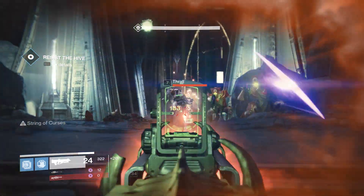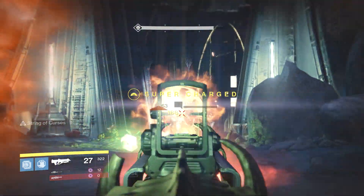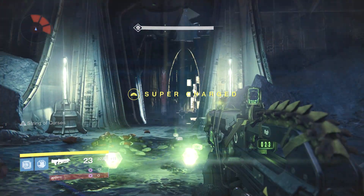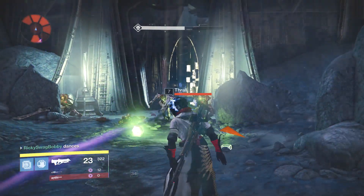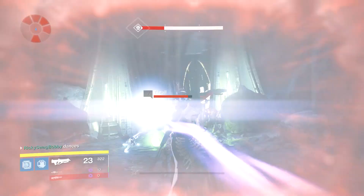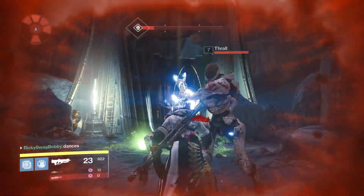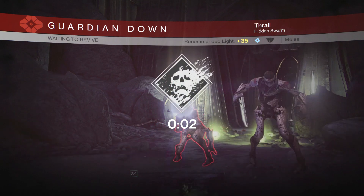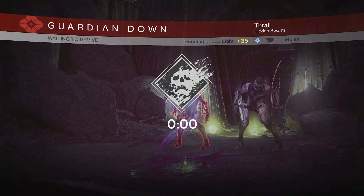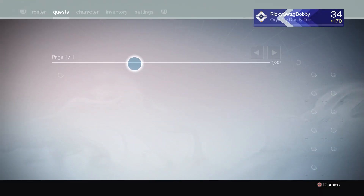I found the best place to do this is the Dark Beyond mission on the Moon, because there's such a high concentration of enemies and you can wipe and just start right back over. Unfortunately you can't put a heroic modifier on it, because now all story missions require 240 light level for the heroic modifier.